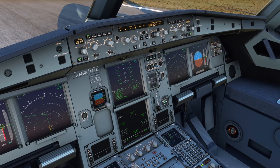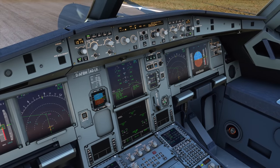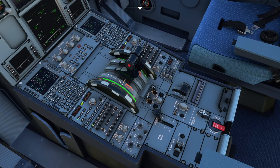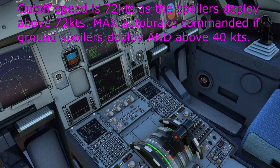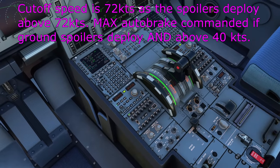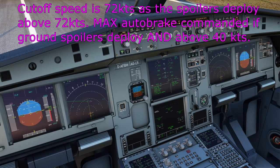First and most obviously we have the autobrake system — it's going to be armed at max for takeoff. The ECAM memo demands that autobrake max is done; if it's not on it goes to blue. It's very important and a big part of the takeoff flow. What this system does is: if we bring those thrust levers to idle, as long as we are above a certain speed, it will apply the autobrakes. If we reject the takeoff too slow, say at 50 knots, the autobrake will not kick in.